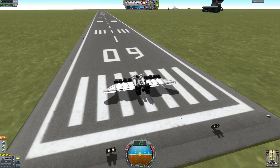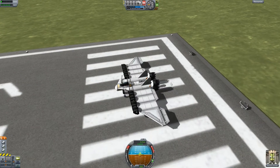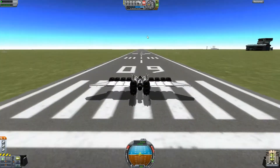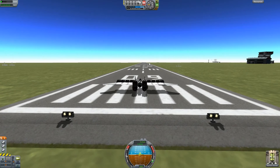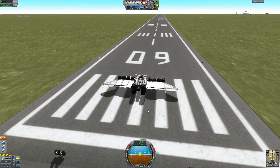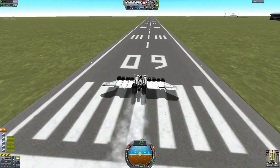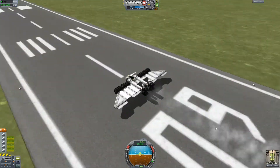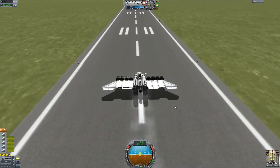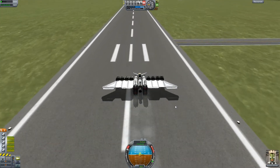Hey everyone, welcome back to another Kerbal Space Program video. Today I'm actually going to be launching my first space plane. I have been trying, but unsuccessfully so far. This one managed to get into space about 20 minutes ago — this is my first plane I ever managed to get into space. So hopefully I'm going to get it there again. I did make a couple of modifications. This is the Morcas A1 Hummingbird. Let's see how this goes.